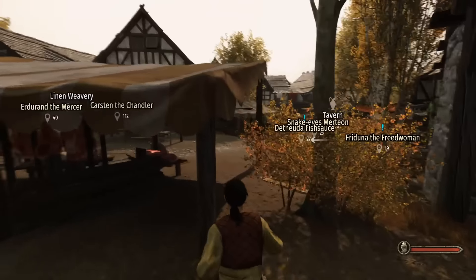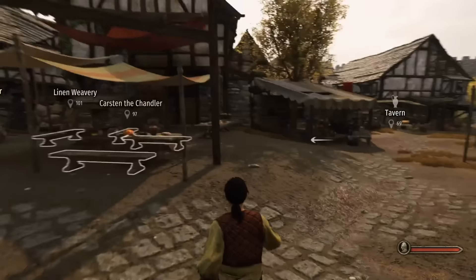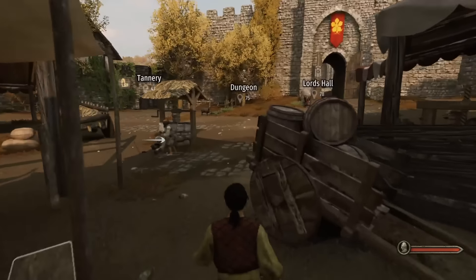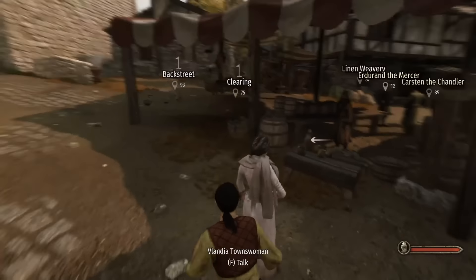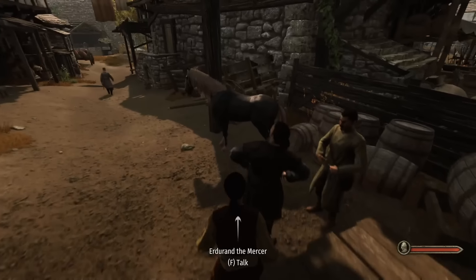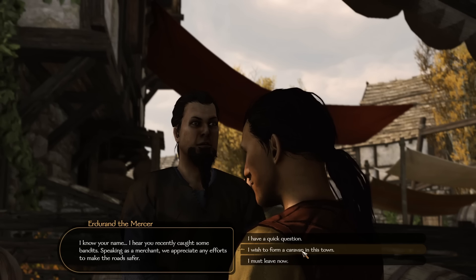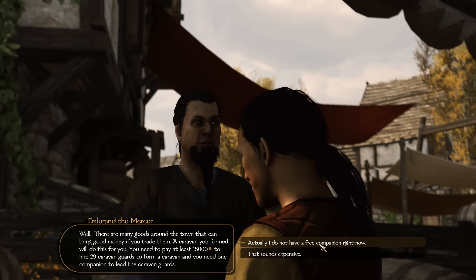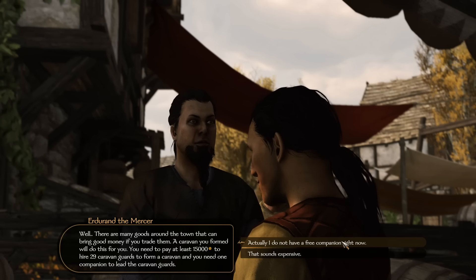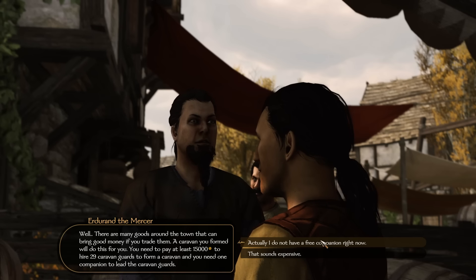Some named NPCs around the market will also give you the opportunity to set up a caravan. If you talk to them and they have the option 'I wish to form a caravan in this town,' all you need is a free companion and 15,000 gold. You can set up a caravan that will earn you quite a bit of money and travel to and from that city.